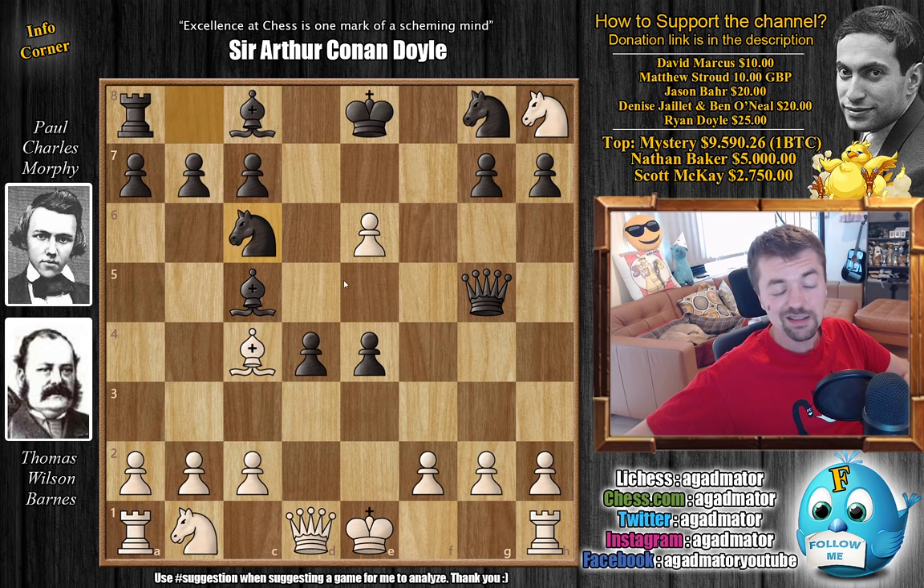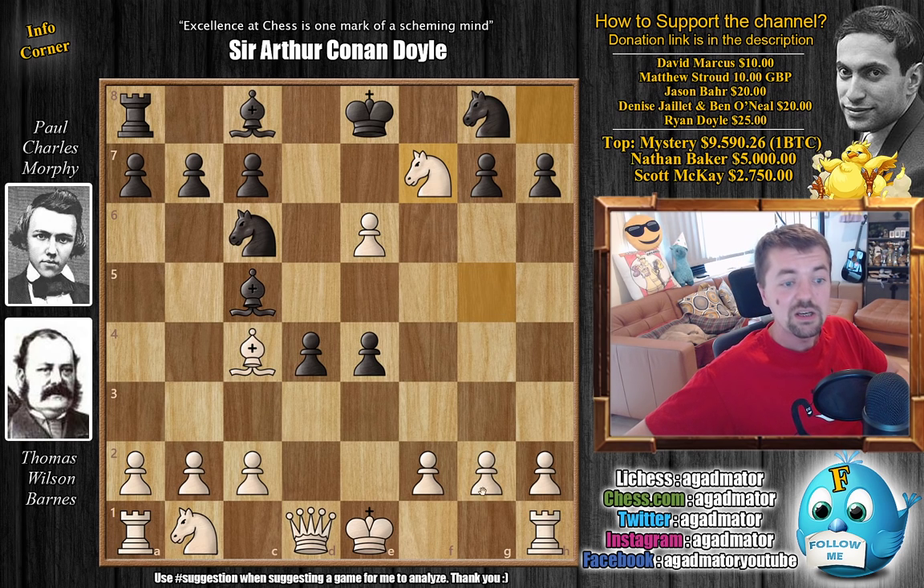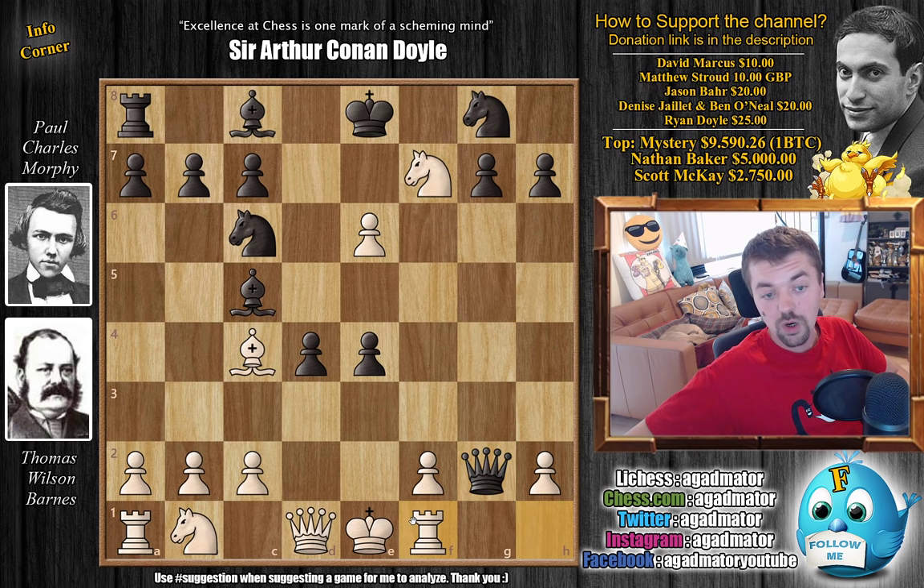Morphy says okay and plays knight to c6 — again all about development. With knight back to f7 by Barnes, he even gives up the g2 pawn and doesn't care about castling against Morphy. I mean Barnes is just the greatest guy possible — I'm definitely getting a t-shirt with his face at some point. So queen captures on g2 goes for Wilson's rook, and now rook to f1 defending. Now knight to f6 — Morphy just continues developing. You don't really have all that many good moves with white now.